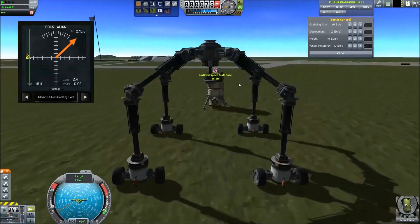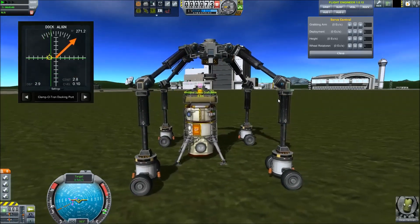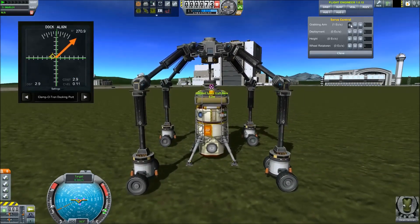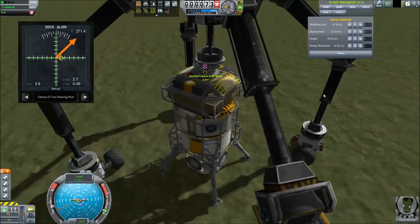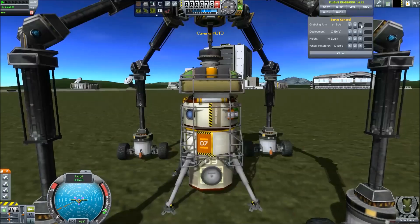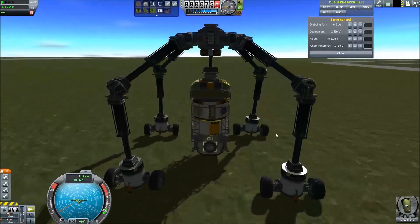I've set up a module right there so I can show you guys that it works as intended and as previously shown. We're just going to time warp here a little bit. There are many ways you can change this — you can move the deployment up and down, change the height, change the grabbing arm. If it doesn't attach right away, just make sure you're lined up perfectly. Then you'll see the magnetic forces will kick in, and then we go and pick it up.